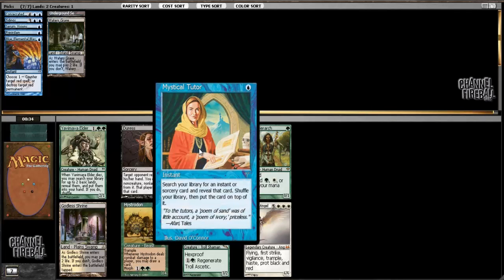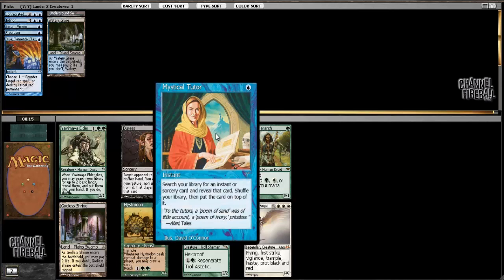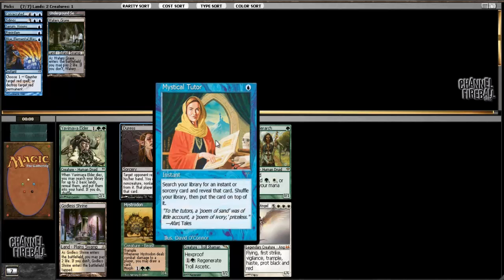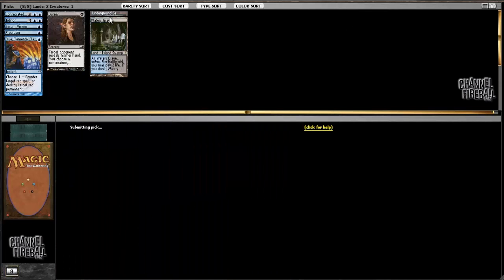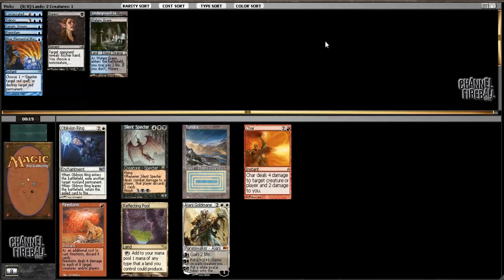Mystical Tutor is a card people tend to jump towards because it's played in Vintage and banned in Legacy, but it's really not good in an average deck because it's card disadvantage. You really only want it if you have one insane card like an Ancestral Recall to go for, or if you're trying to assemble a combo - I don't seem to be doing either, so I'm definitely passing on Mystical Tutor. I could take Duress, Godless Shrine, Yavimaya Elder, or Noble Hierarch. Given that I have two blue-black mana fixers, Duress seems really nice. In addition to stripping their most powerful card, it's good in counterspell mirrors and lets you see what your opponent is working with. It's just a great card.